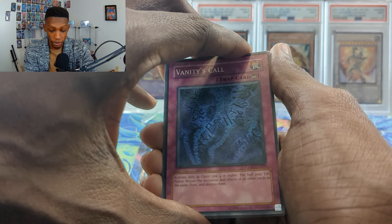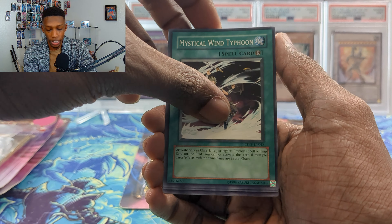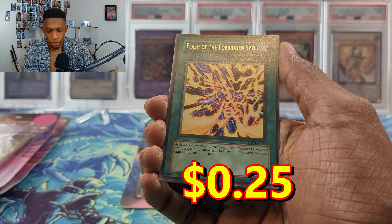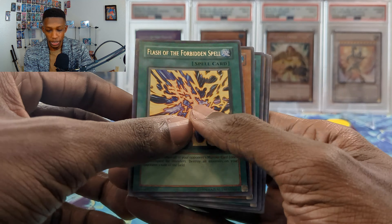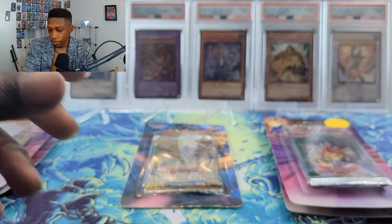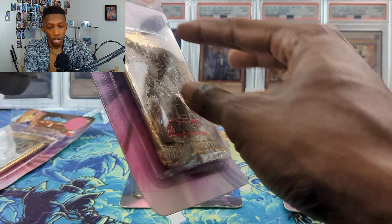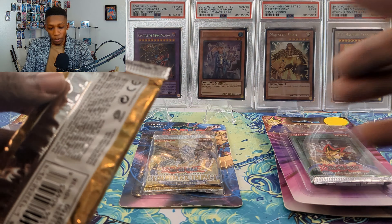Can we get another ulti or a foil? We got Vanity's Call, Cyber Ogre, Mystical Wind Typhoon, Bearer Statue of the Heavens, and a Flash of the Forbidden Spell — I don't remember this card but the artwork looks really freaking nice. And a Bearer Statue of the Torment — I'm trying to make this work in a water deck but you can't really search it, you just have to hope you draw it. But if I can get it on the field it'd be clutch — I'm gonna try it one of these days.